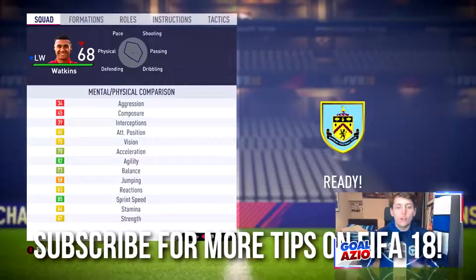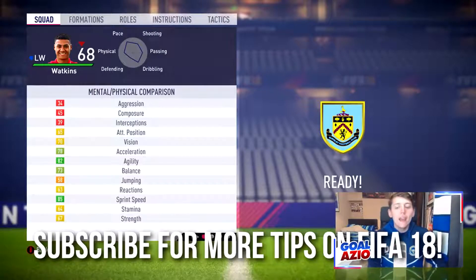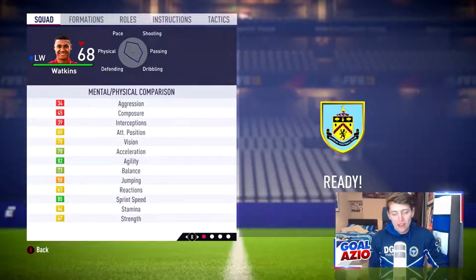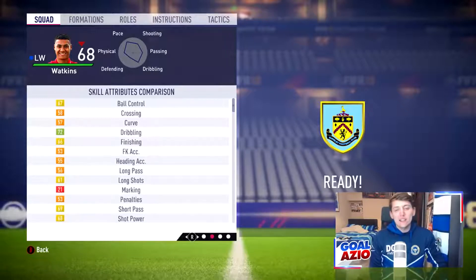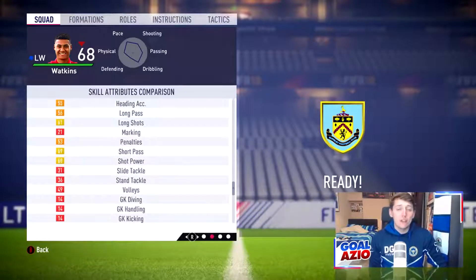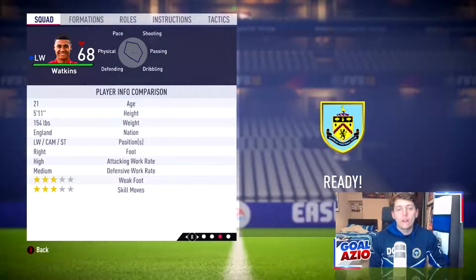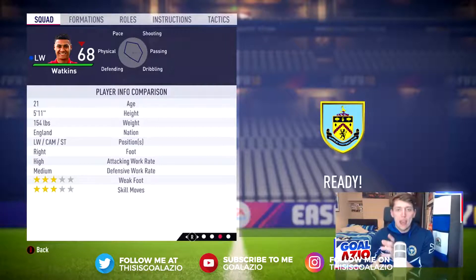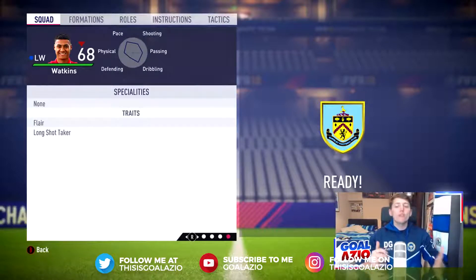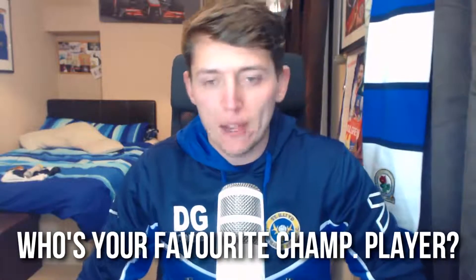Our second player is Oli Watkins, who plays for Brentford in the Sky Bet Championship. He's another fast player with 78 acceleration, 85 sprint speed, 82 agility, and a finishing of 68. He is a winger again, and down the wing he is very very good. He competes with McKay — I actually play McKay on the right and Oli Watkins on the left. A year younger than McKay at 21, but unfortunately he doesn't have 4-star skills. Overall, very good dribbling on the ball.